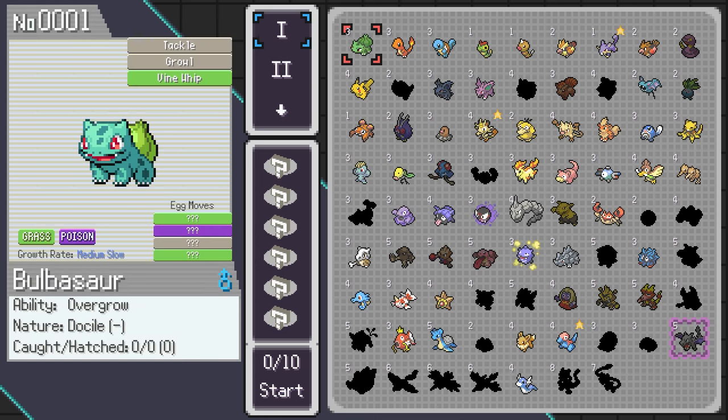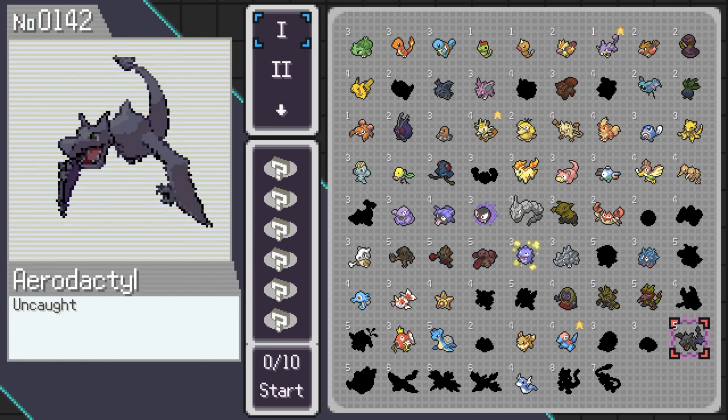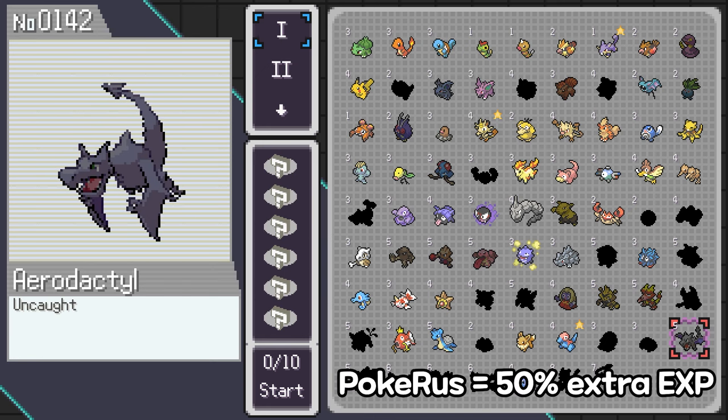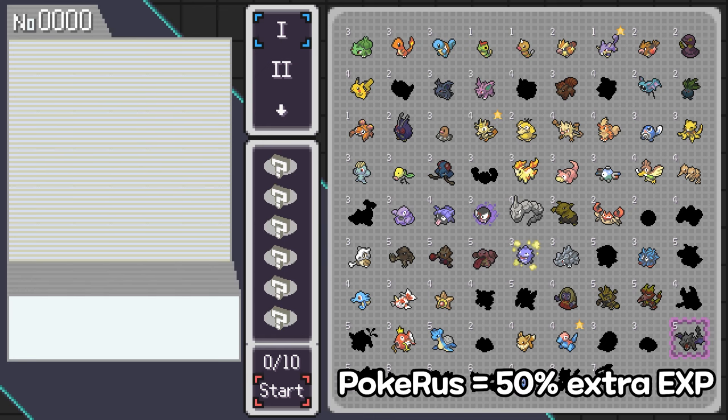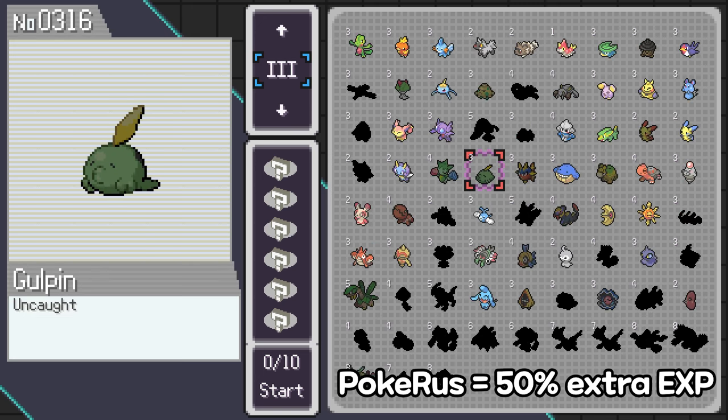Let's move on to a run. First, starters. Some Pokémons have purple borders. Those Pokémons have what's called the Pokérus, meaning that they will earn extra EXP and that virus will in time spread to your team, meaning that all your Pokémons at some point are going to earn extra EXP. Those three starters that have the Pokérus change every day at 12 AM UTC.